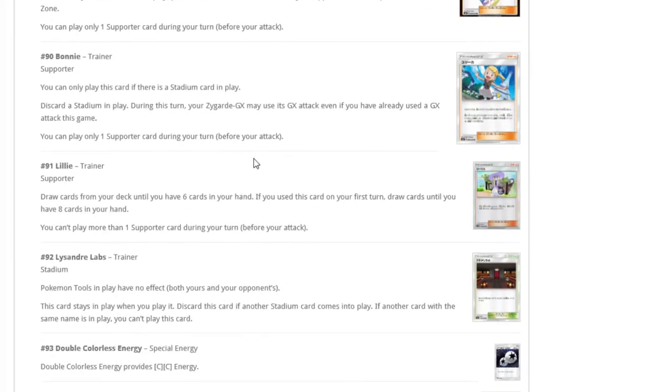Bonnie — touched on this quickly with Zygarde. It allows Zygarde GX to use another GX attack — you just discard a Stadium and play. If you're going to build a deck around this, I think I'd rather just play Buzzwole. With Buzzwole as the main and Zygarde as a one-of, Bonnie isn't worth running just for the GX stream. Absorption GX is better — it's one energy less and you're getting the one-shot. I don't think Bonnie's that good unless you have a deck completely built around Zygarde GX.